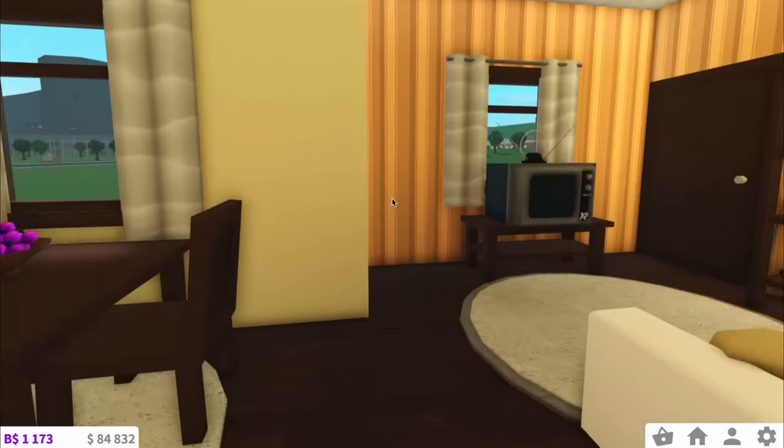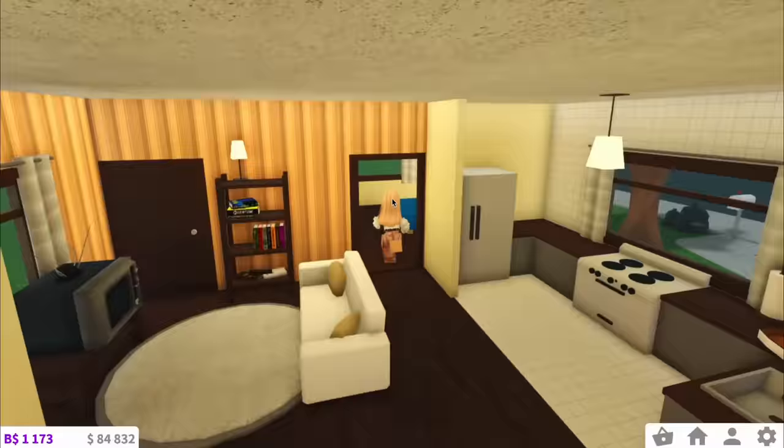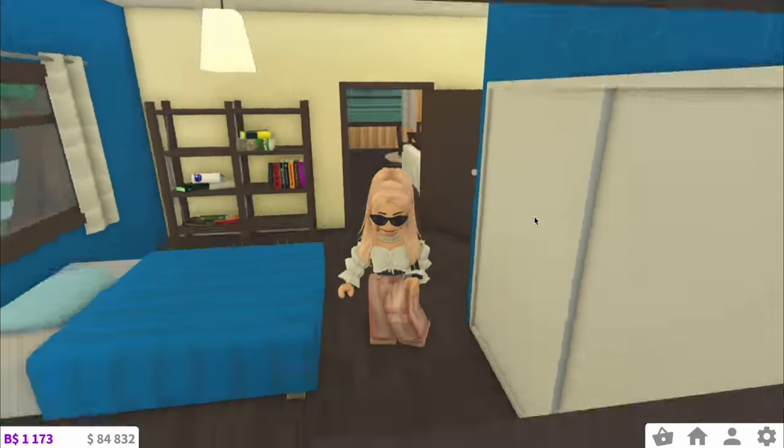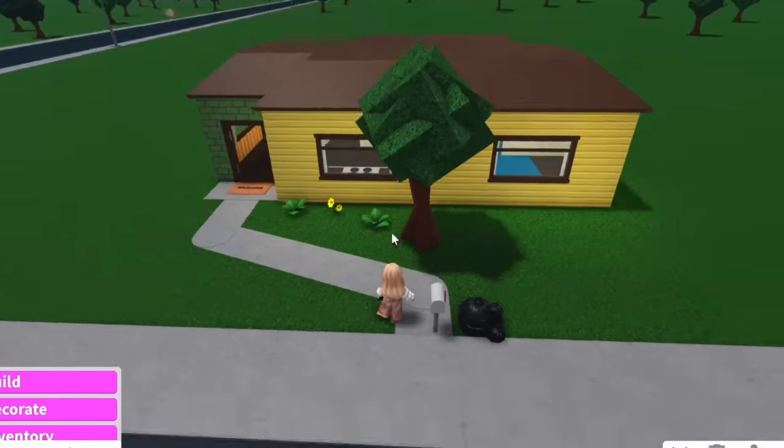You guys have all seen the starter house before. It's just this basic thing you get thrown into when you first join. We have a bedroom in here, which is gonna be so fun to decorate with the new items. But let's jump straight into build mode.